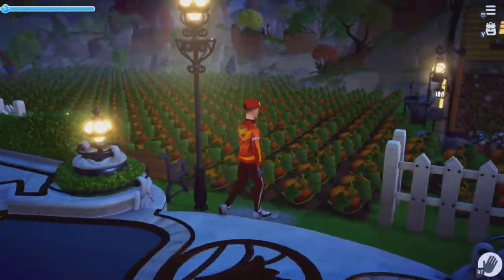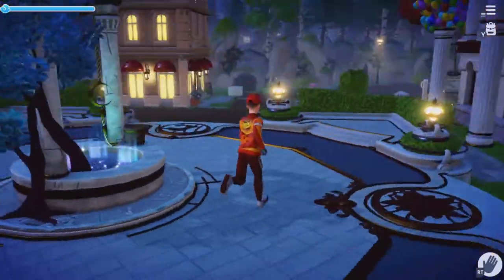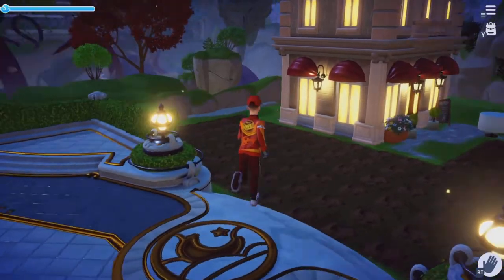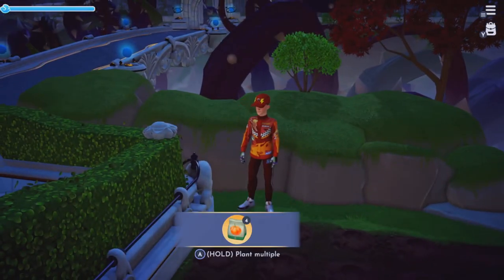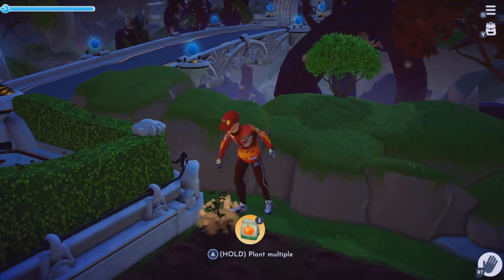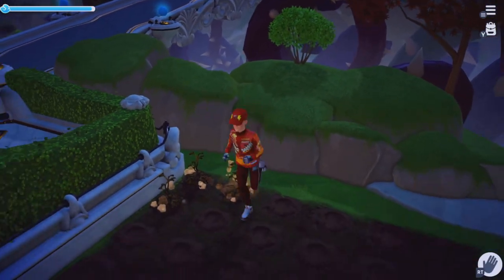You can see all my pumpkins there ready to be harvested — we'll come back to that once I've harvested them. They sell for 600 each once they're grown. You want to plant them all ideally close to each other, a bit like this.